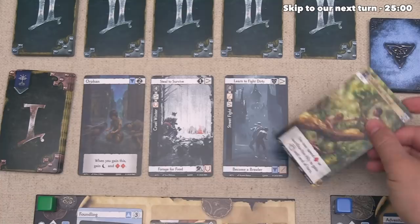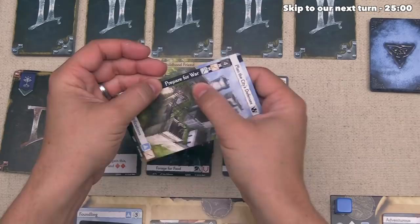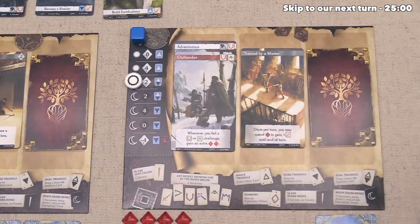Green draws again and finds Preparing for War. The options are Plan the City's Defenses — giving one Noble story icon and an Intelligence — or Build Fortifications, which gives a Hero card and a Strength.